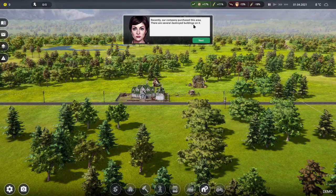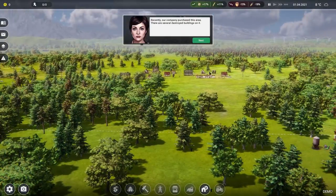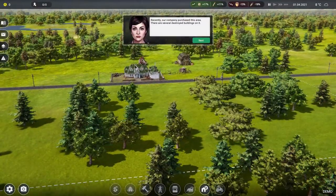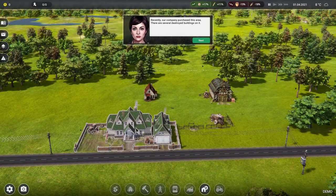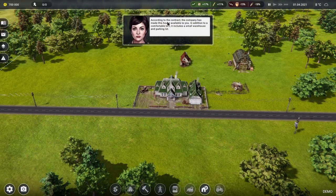She explains that the company recently purchased this area and there are several destroyed buildings on it. As a representative of an agro production company, we have to restore them to their former glory and expand the farm. She assures us that according to the contract, the company has made a house available — complete with a comfortable bed, a small warehouse, and a parking lot.